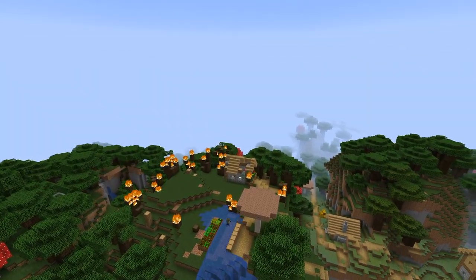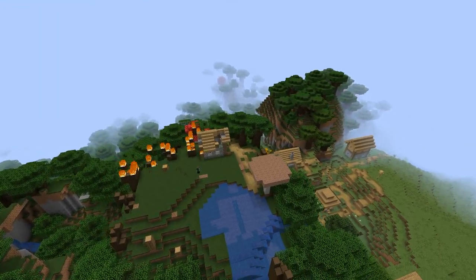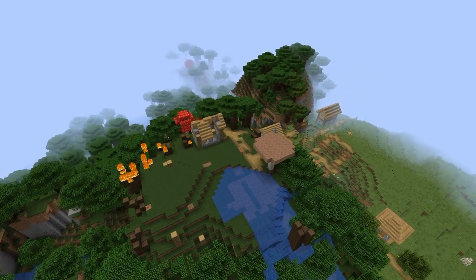So the first thing I did was I found the perfect spot to build the Watchtower, perched here on top of this small hill. It overlooks the whole plot which I'm going to use for the rest of the Kingdom.